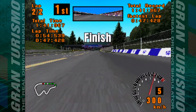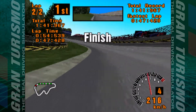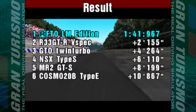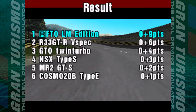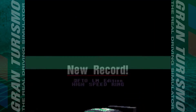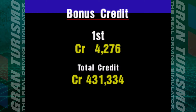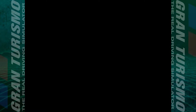Race one complete — we win by around four and a half to five seconds. Fastest lap 47.428 and a total race time of 141.9. The winning margin was just over two seconds. The Cosmo is unfortunately last. We get our 15,000 bonus — that was under two minutes for that race. Running total: 435,000 credits.